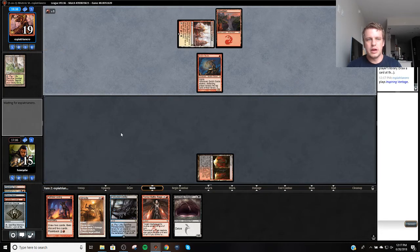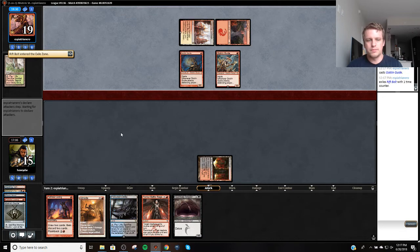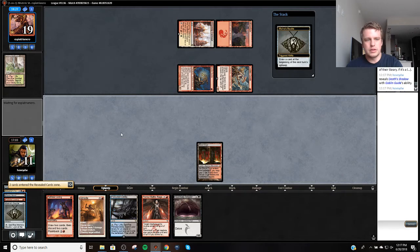Okay, so I still have the Bloodstained Mire. Oh my god, this is another Goblin Guide. This is a very aggressive drop on my opponent. Rift Bolt. We're getting very close to needing Death's Shadow in order to win this match.